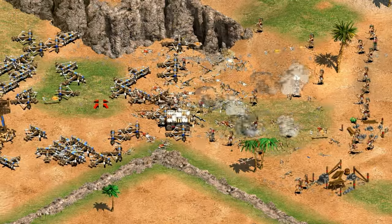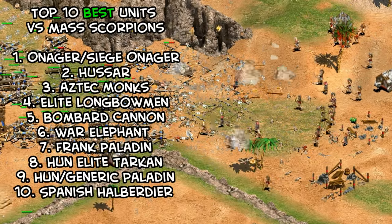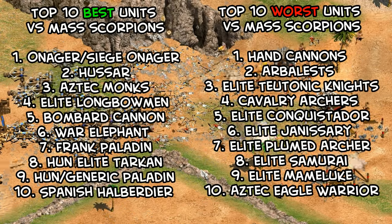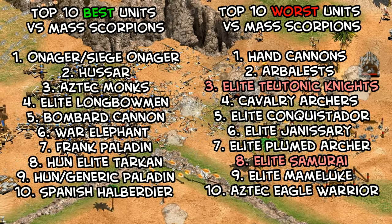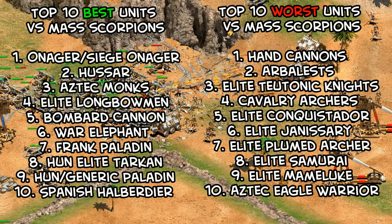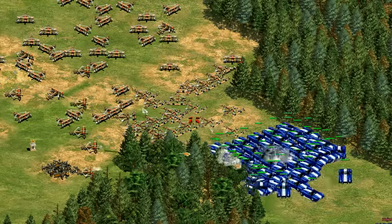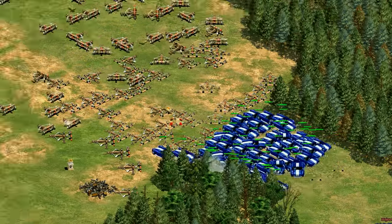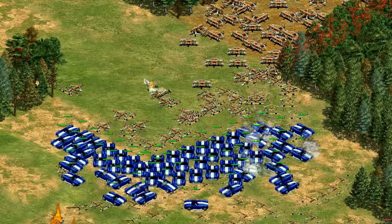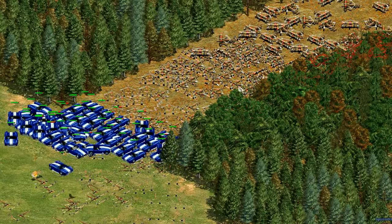So that was a ton of information and numbers. Rather than focus on which units were cost effective, here's a summary of the 10 best and 10 worst units to use against mass scorpions. In general, the trend matches what most people say — slow moving infantry is bad, and cavalry and other siege tend to do quite well. Keep in mind that 62% of the units tested ended up being cost effective against scorpions under these ideal conditions, which might explain why they seem to be so rarely used — there just seem to be a lot of effective counters. Hopefully this video helps you out next time you're deciding whether to make scorpions, or what to do when you see them. Thanks for watching!